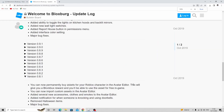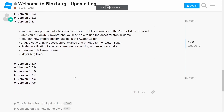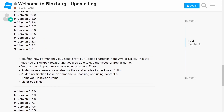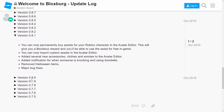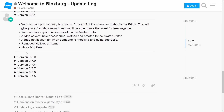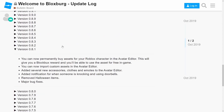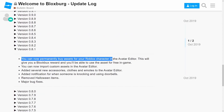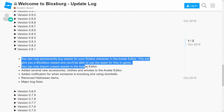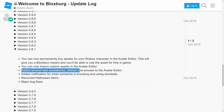Let's go ahead and zoom in so we can see everything clearly. So over here, 0.8.1 — Halloween was in this update and then they removed it. Let's see the other features they added: you can now permanently buy assets for your Roblox character in the avatar editor, which gives you Blocksburg reward and lets you use the assets for free in-game. You can also import custom assets in your avatar.